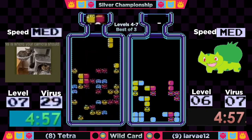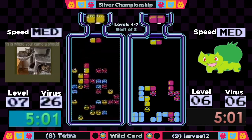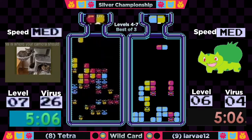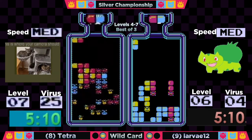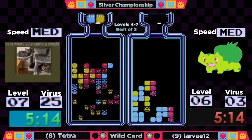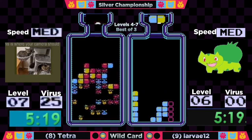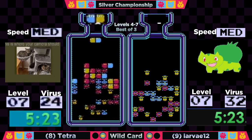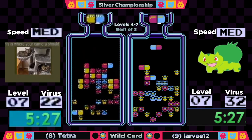Tetra's doing a great job, RNG cooperating with her as well. Not quite sure what's going on with the planning at the top — not sure if that red-yellow in column three is where she wanted to put it. She's gonna be wrestling with that for just a little bit. That might give Larva the opportunity. Larva's gonna be out at 5:19, and it is a seven-virus difference between the players.